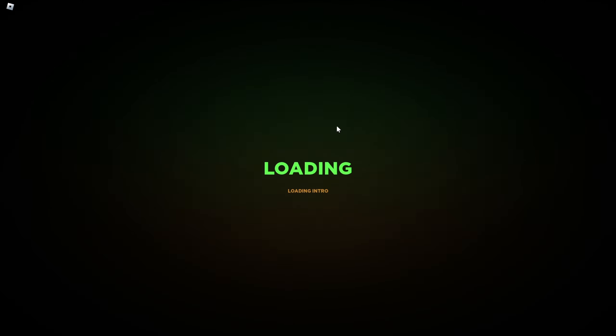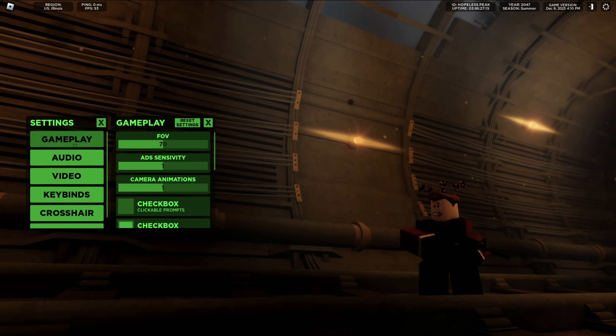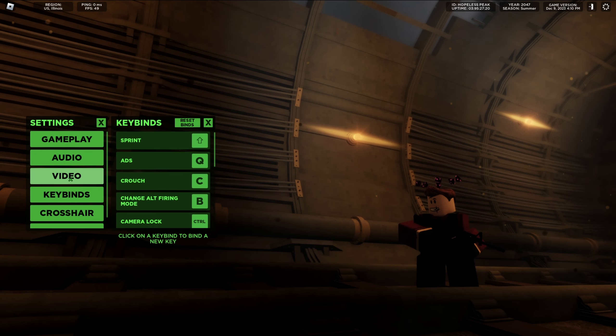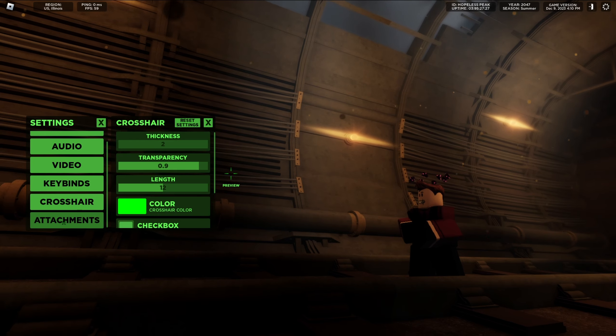Alright, we're loading in right now. Once you're loaded in, you do not want to play first — you actually want to configure your settings. My settings are pretty much the base settings. You can change the keybinds, crosshair, things like this.